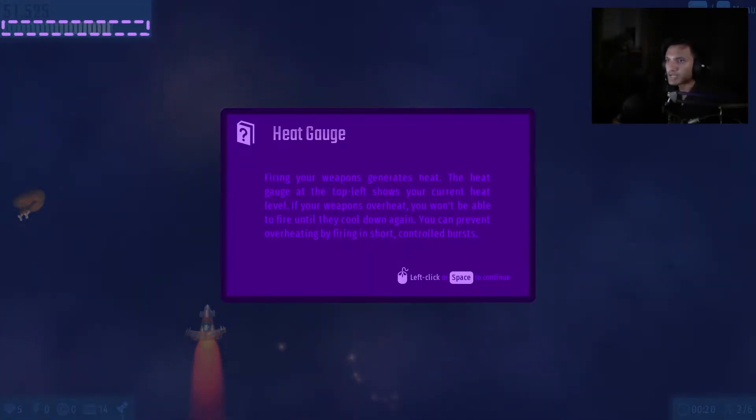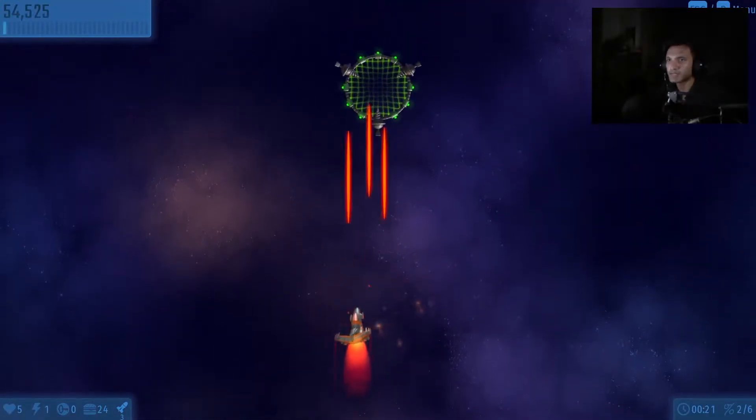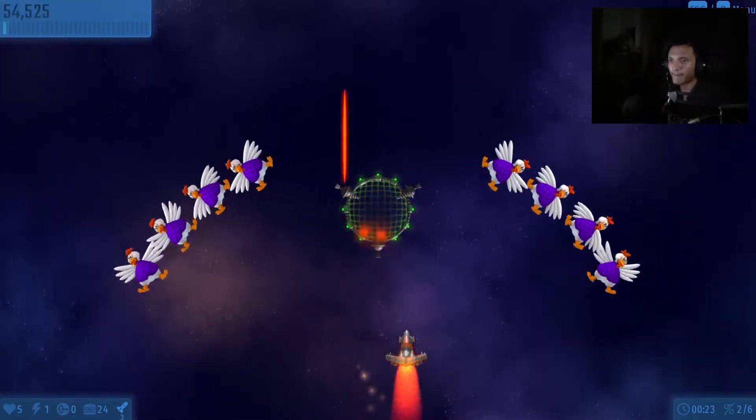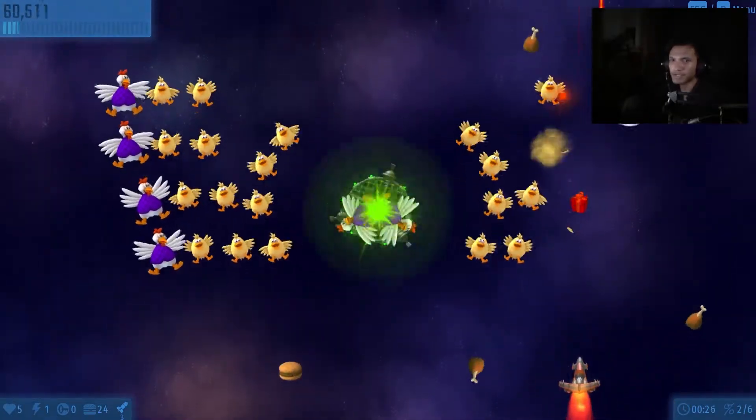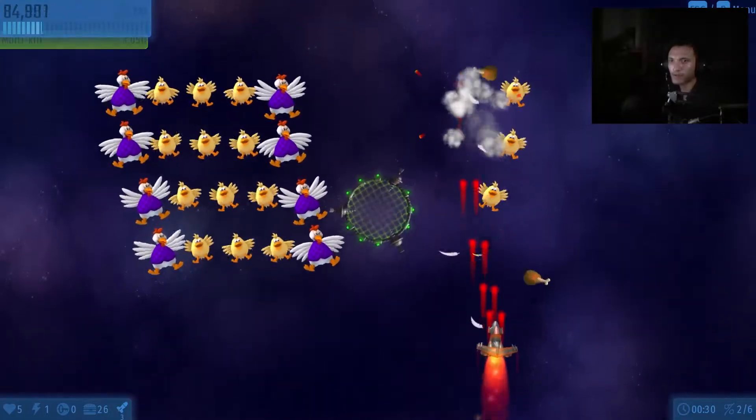The heat gauge at the top left shows your current heat level. If your weapons overheat, you won't be able to fire until they cool down again. You can prevent overheating by firing in short controlled bursts. I'm going all the way though — the heat is not that bad, actually.